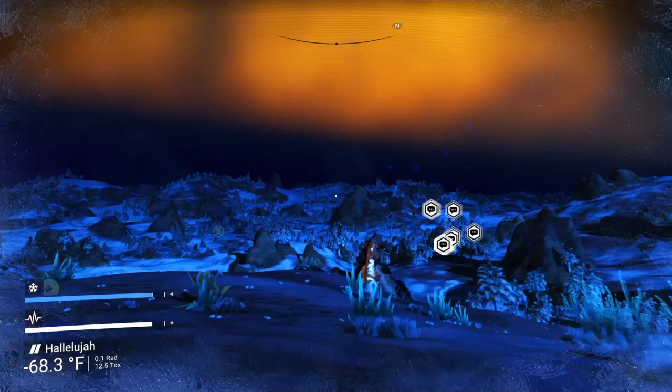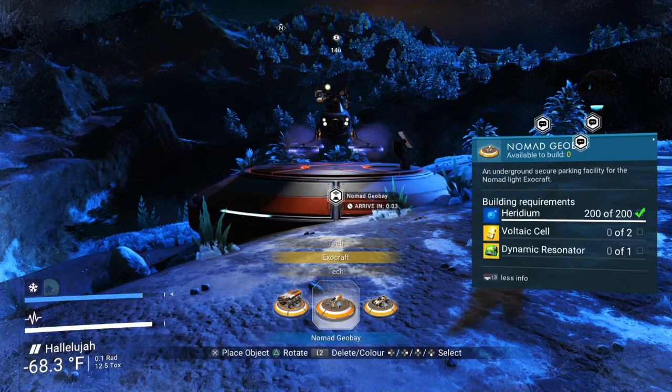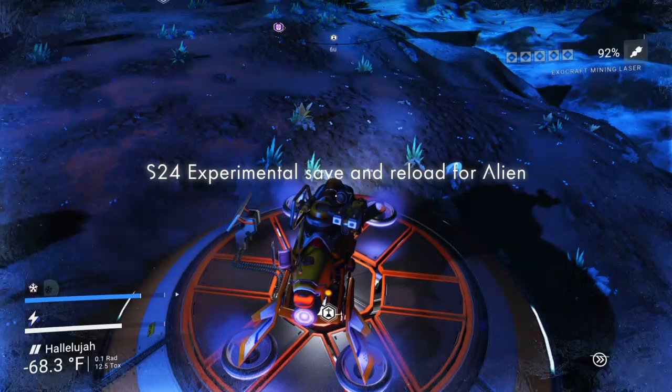Some people have reported that once you find the multi-tool, if you don't like it and you want the alien version, you go ahead and just restart the game right there and you should get an alien version. But we are going to go for the experimental version because I heard that has 100% of something — I think it was the radar or the scanner — so we're going to check that when we get there.